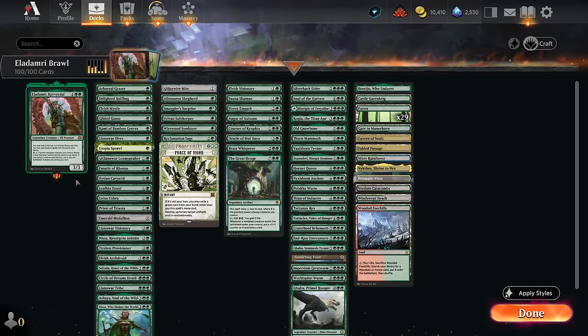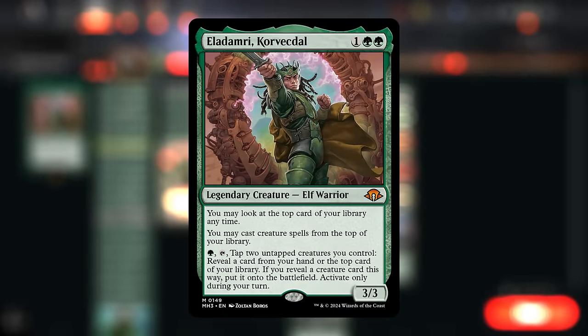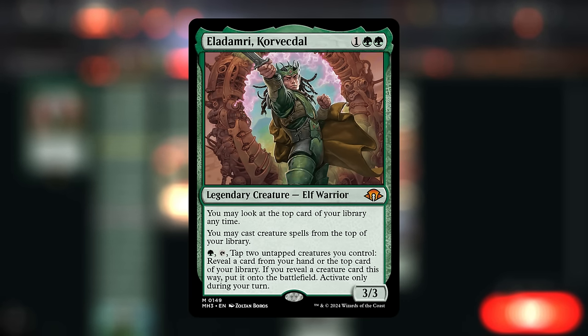Hello and welcome to another brawl video. Today we're taking a look at Eladamri, the new 3-mana 3/3 commander that lets us look at the top card of our library at any time and cast creature spells from the top — not limited to a single creature type. We can also pay a green, tap Eladamri, and tap two untapped creatures to reveal a card from our hand or the top of our library, and if it's a creature we put it straight onto the battlefield.